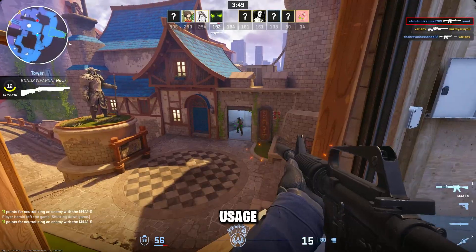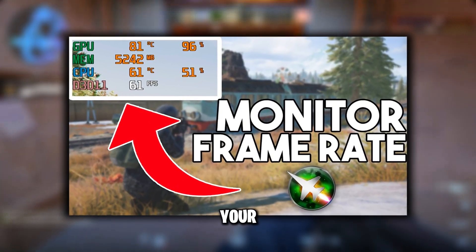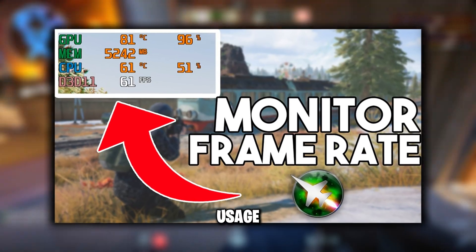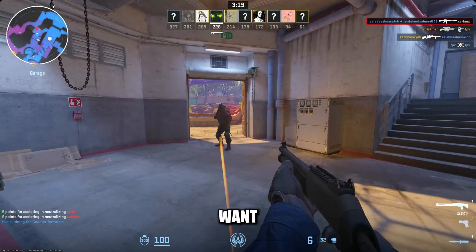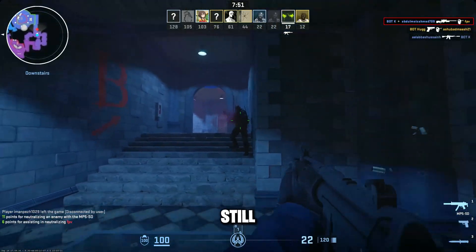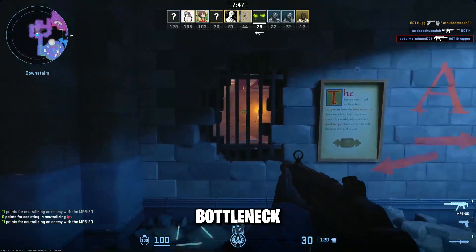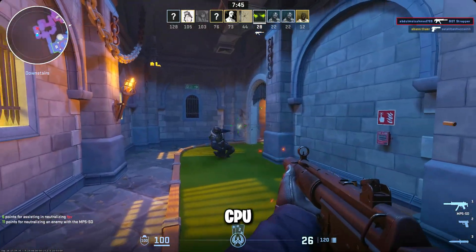Now monitor your usage. Use MSI Afterburner and Riva Tuner to monitor your CPU and GPU usage in-game. Ideally, you want your GPU usage above 90%. If the CPU is still maxing out while GPU is low, that means you're hitting a CPU bottleneck, and you'll need to tweak CPU-heavy settings more.